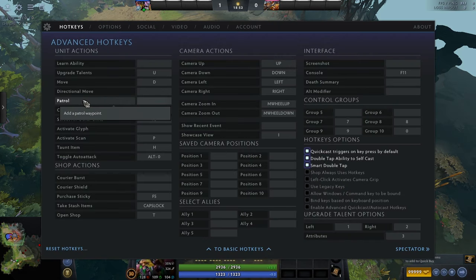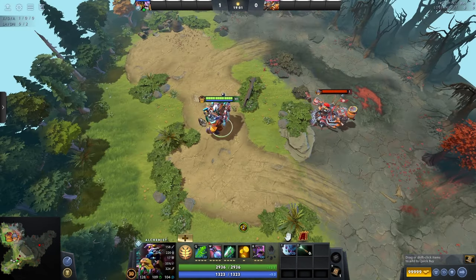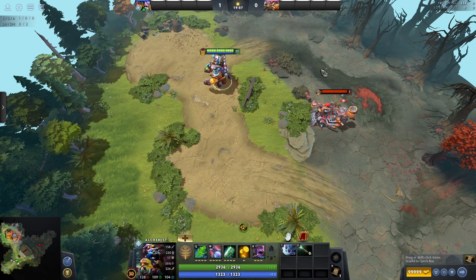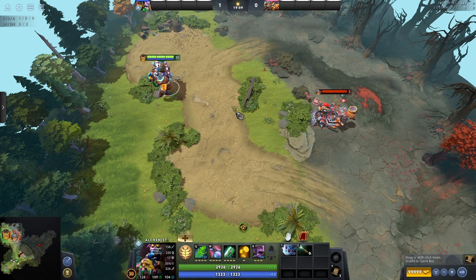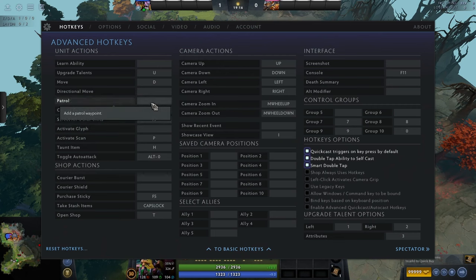Patrol: if you use the hotkey, you set a patrol going back and forth between two points. I've never used this — mainly because if I hold shift, I can queue up movement and do the same thing without a dedicated hotkey. Probably not worth the hotkey. I would definitely ignore it for now, and even then I rarely find use for it.